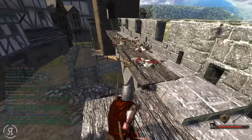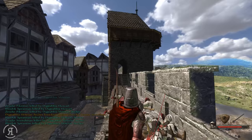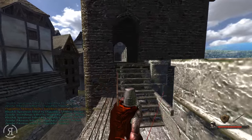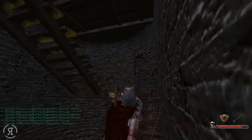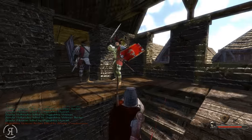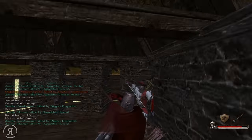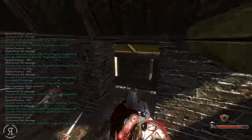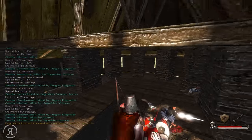There are some crossbowmen up here — we definitely need to deal with them. They are accessible. Fantastic. I thought we might have some difficulties getting up here, but no. You must perish before Diggory. Diggory likes doing the Dagnabbit on you. So that's a new phrase: the Dagnabbit. Now we can just go all the way down.